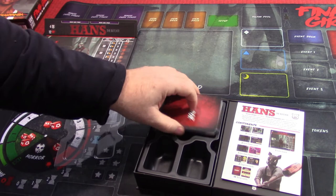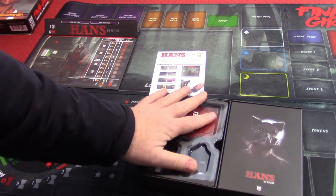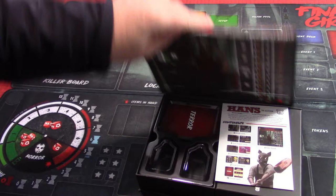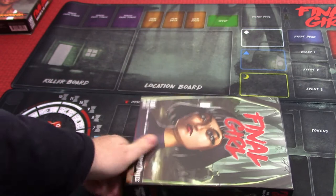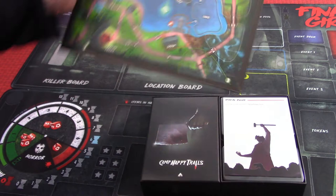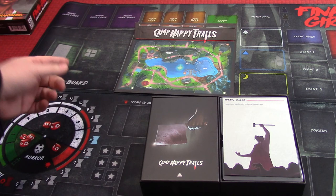That's basically what's on this side of the box. Over here there's a component list and some special rules — there aren't any special rules with Hans. You can see his image there. You put the lid back on, and then when you flip it over, this becomes your location board. If you were playing without the mats, you'd just put this flat on the table, and it aligns with everything.